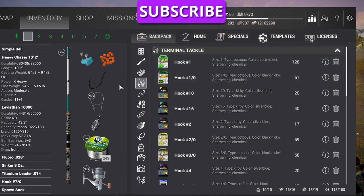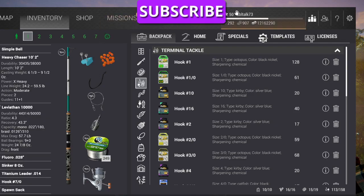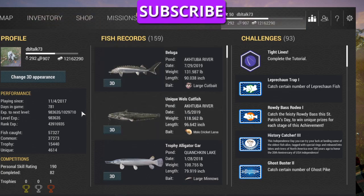I've been grinding a long time — been playing the game for a little over two years. We're going to fish for sturgeon in California. To find out where you need to go, over on your inventory page click on your name.